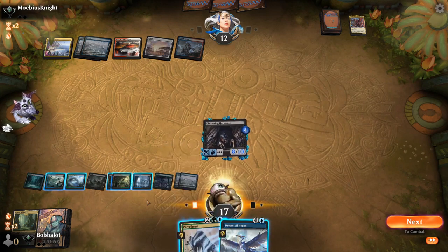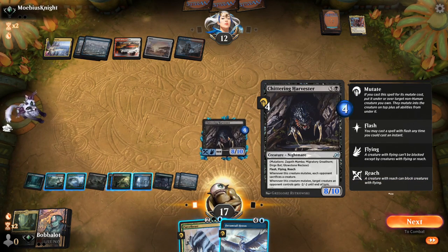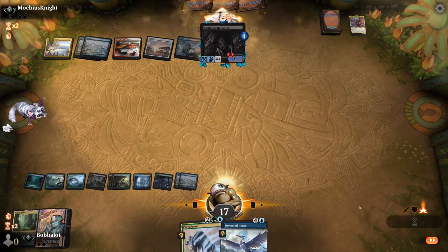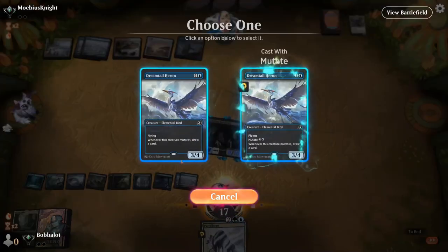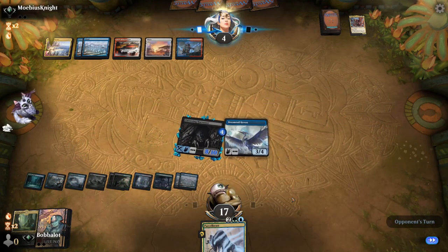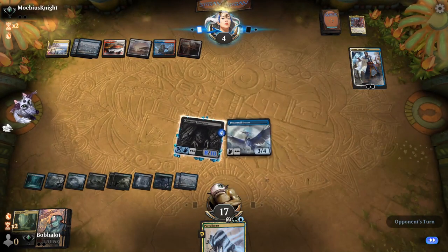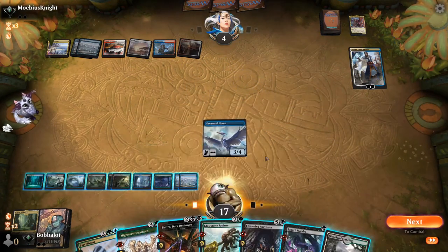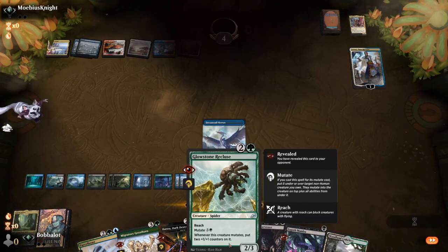Parcel Beast does give us... we don't have any specific effects that would help out. I think we just attack for eight here. Maybe we play the Dreamtail Heron separately — that way if they have a kill spell, we can have something else to start attacking with. I can't imagine they play Shattermane. If they have the only way to get rid of the Chittering Harvester, we still have a second threat. They're gonna bring back our Chittering Harvester, which is gonna give us like five cards a hit. You can mutate Batra onto the Vaedroc to kill the Teferi and then attack anyway — we actually had lethal by mutating Val into the Dreamtail Heron and attacking.